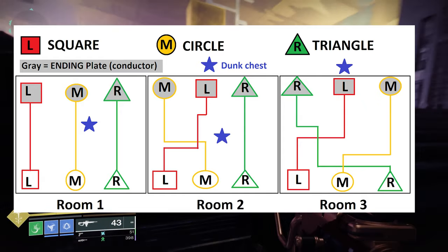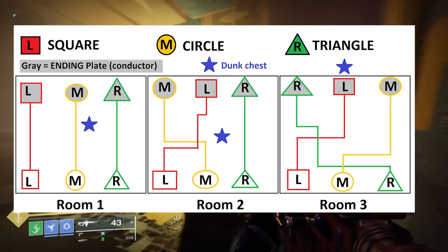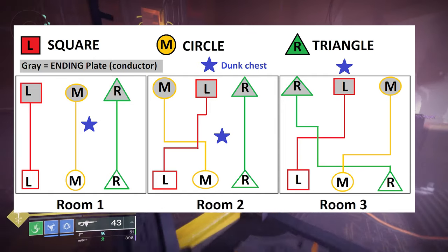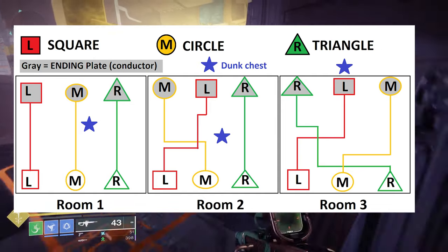The first room is pretty simple — it's just from the beginning to the end. When you get to the second and third rooms, the end plates are going to be different for the conduit versus where you start, so that's something really important to keep in mind that you're going to have to pay attention to.